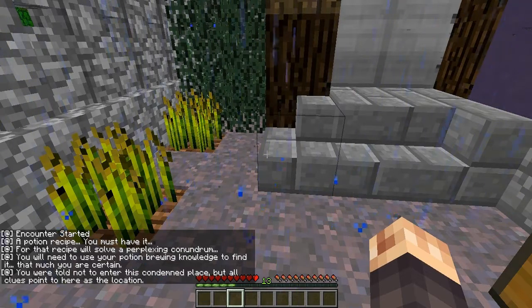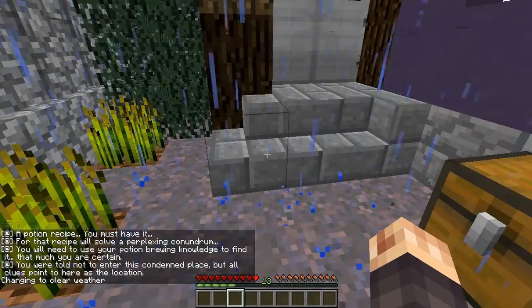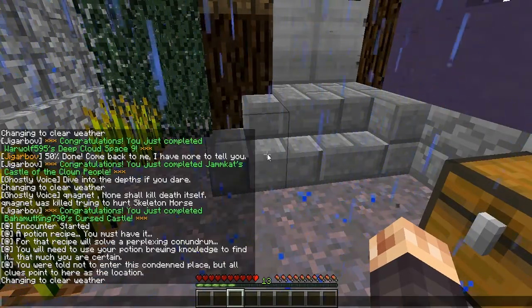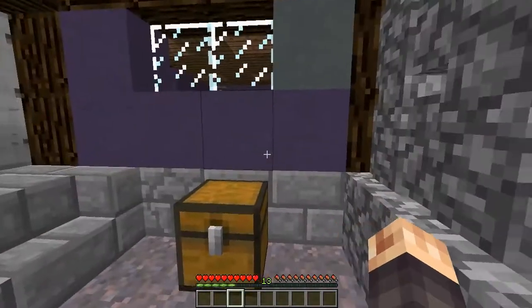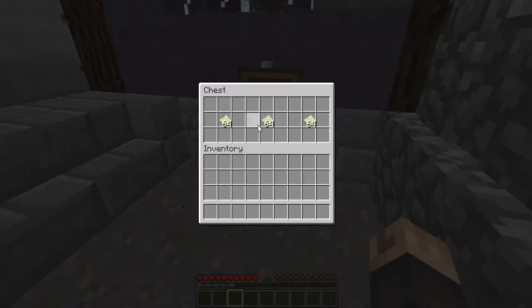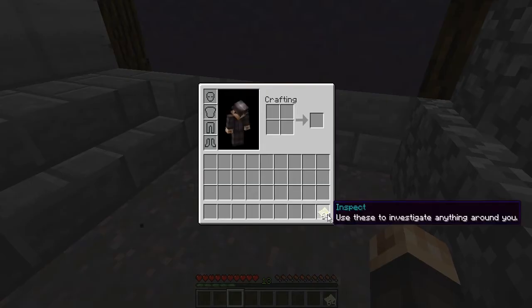Oh man, enough with the rain! For the recipe you solve reflex and conundrum, you will need it to use your potion brewing. Bring knowledge to find it — that much you are certain. You were told not to enter this condemned place, but all clues point to here, this location 64.